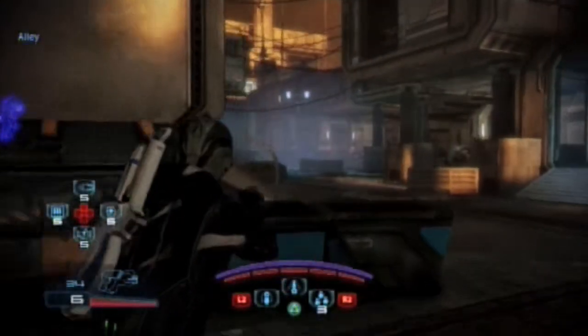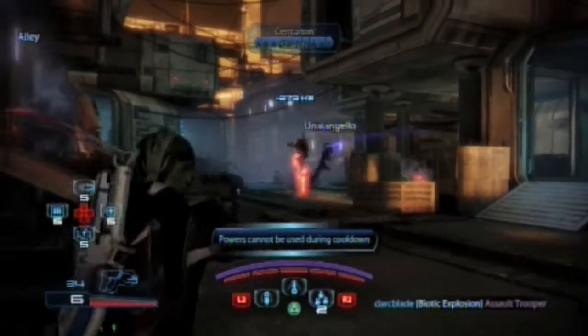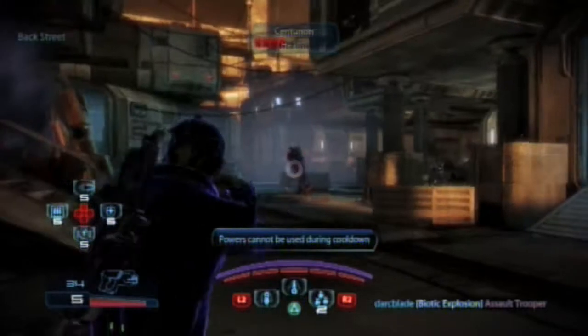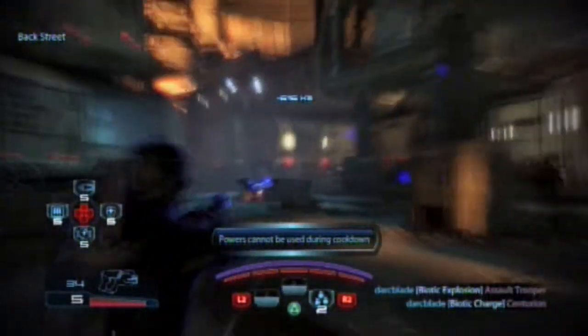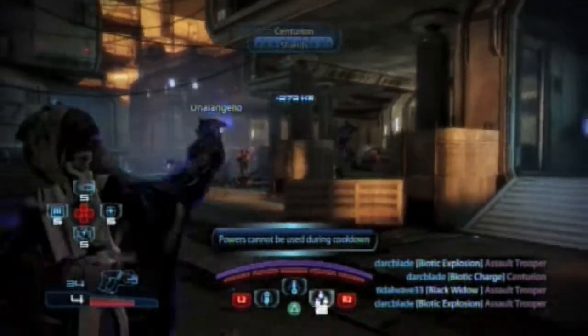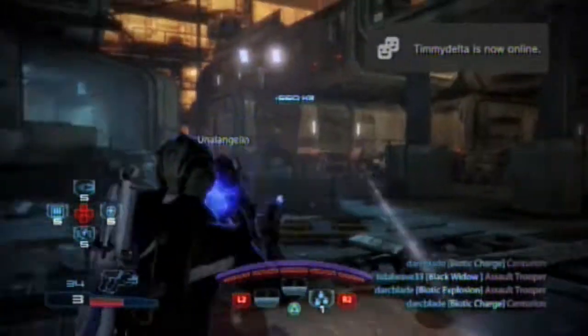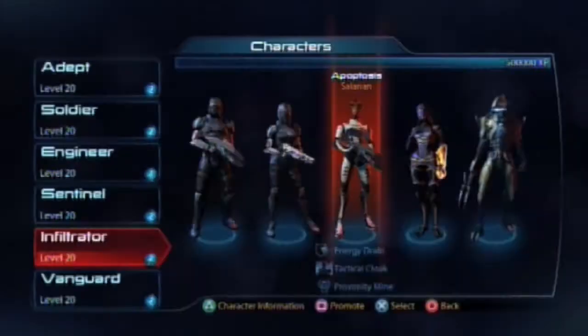What's up everyone, Darkblade here bringing you the next in my series of Mass Effect 3 character guides. Today we are going to be taking a look at the Drell Vanguard, a fast high-impact damage dealing class that has a side effect of being a little bit fragile, but if played with caution can be a very good class.